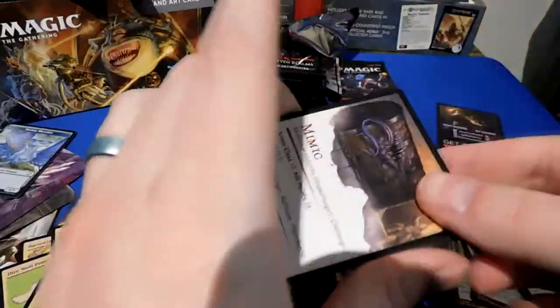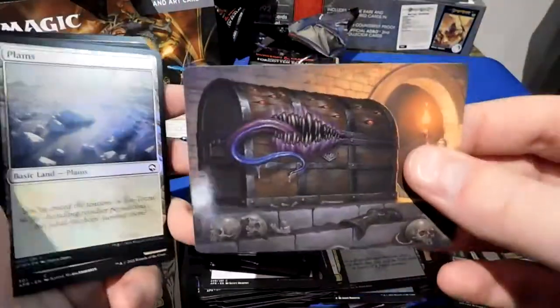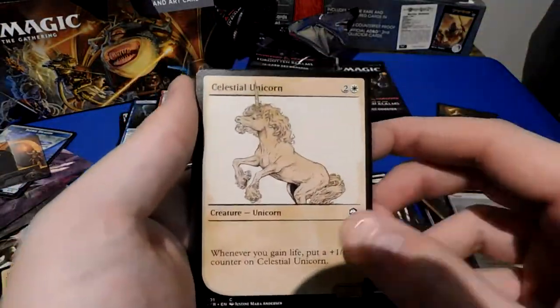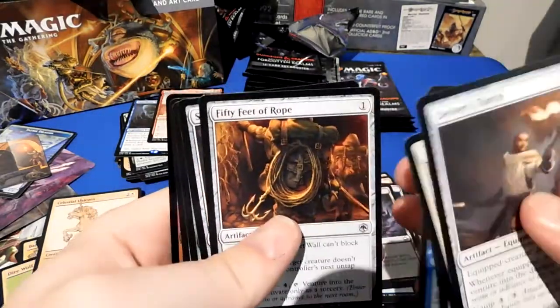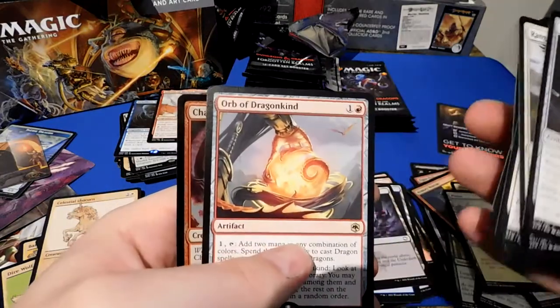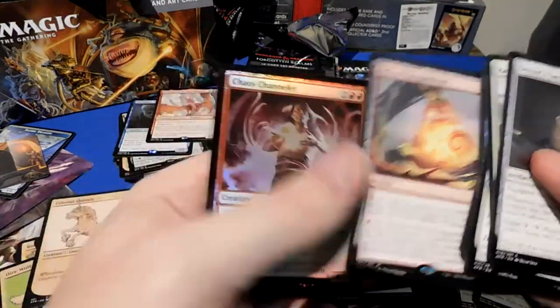Fae Dragon. Another Mimic — the stat card mimic. Foil Planes, Celestial Unicorn, Delver's Torch, Hawk, Planet Array, Fly, Five Feet of Rope, Spear Dagger, you find a cursed idol, Orb of Dragonkind into Chaos Channeler. A lot of dragon stuff coming up. Hopefully we have at least one of each color dragon.